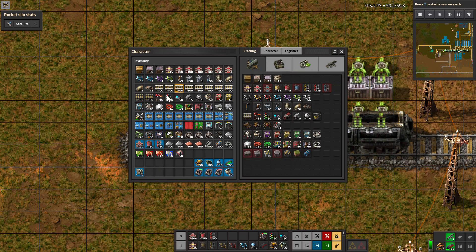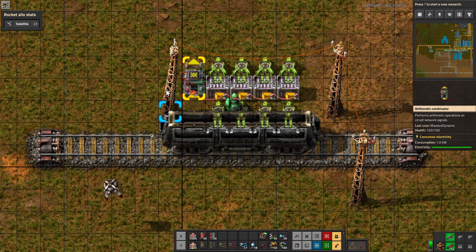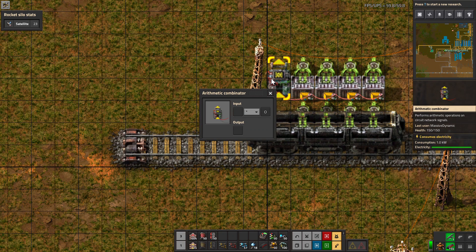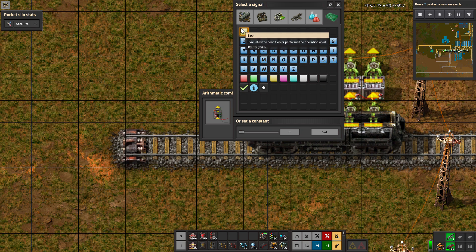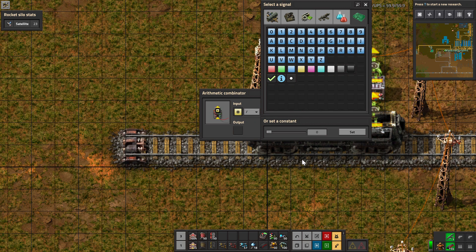We're going to take one red wire and connect our chests together and to the input on the combinator. We're going to open up the combinator, hit alt mode so we can see what we're doing. We're going to take input 'each' and we're going to divide that by four.